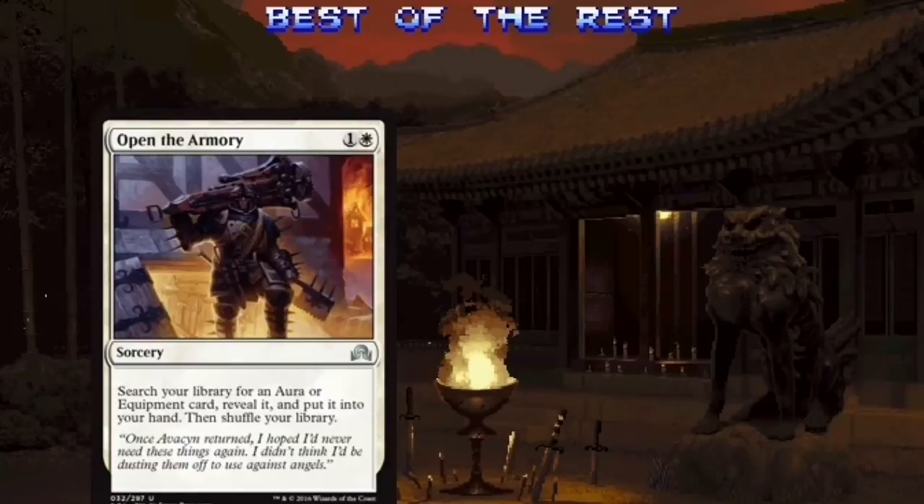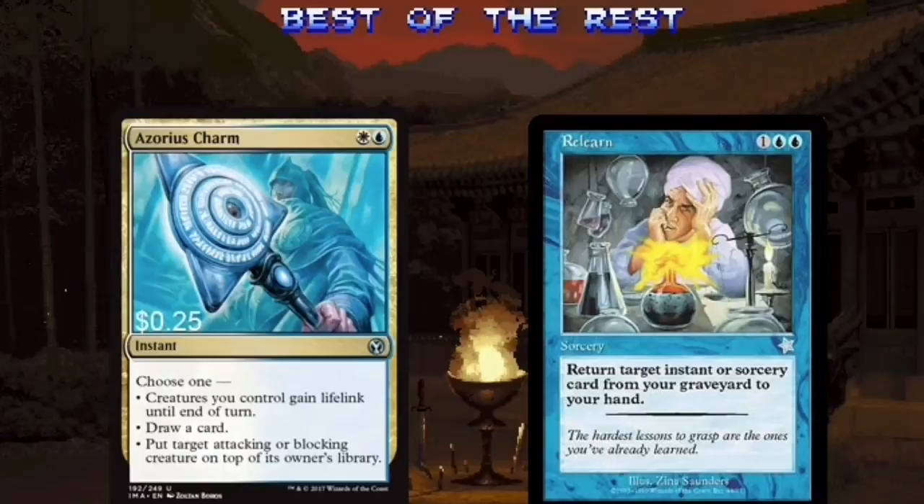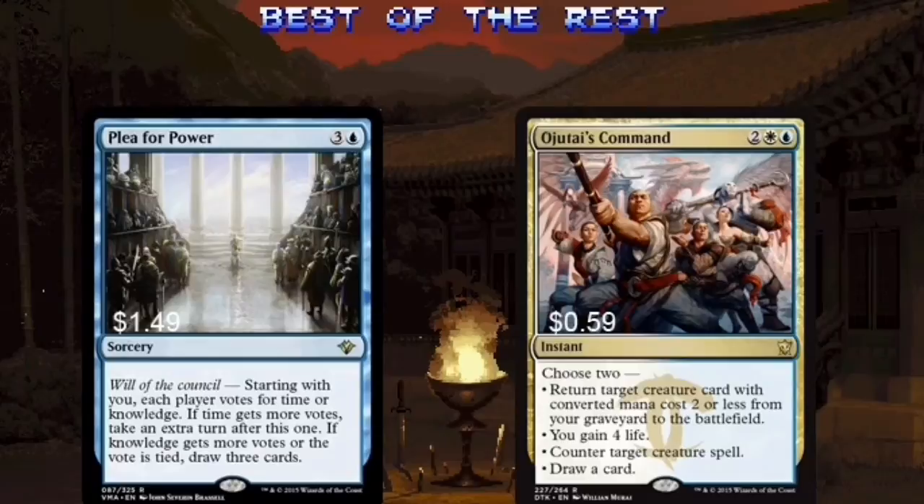Rounding things out, I have spells like Open the Armory and Dawn Charm. Open the Armory is an excellent tutor card — as you'll see in a bit, there's a lot of cool artifacts and aura enchantments in this deck. Dawn Charm is versatility at its finest — it does a little bit of everything, and it does it all well. Azorius Charm is everything we want in this deck: lifelink for a massive token army, card draw, and removal all in one package. Relearn is an easy way to bring back a spell we already used or discarded, and use it again. Plea for Power is a friendly extra turn spell, if there is such a thing — if the table votes to not let you take an extra turn, you get to draw three cards. I consider that a win either way.